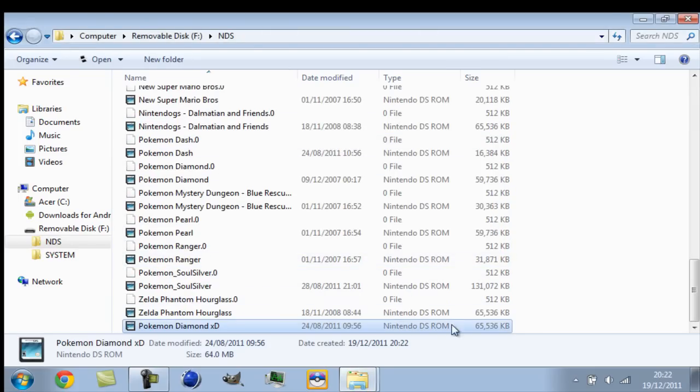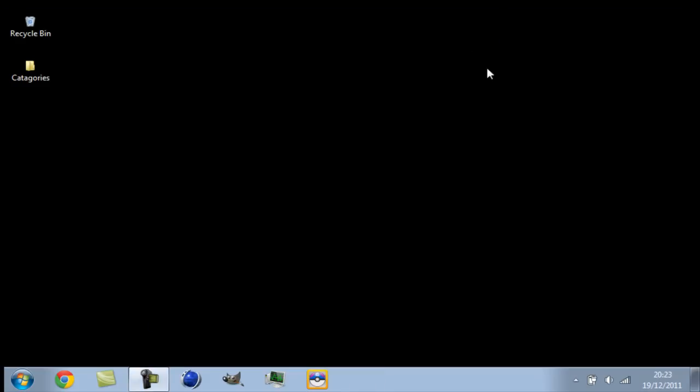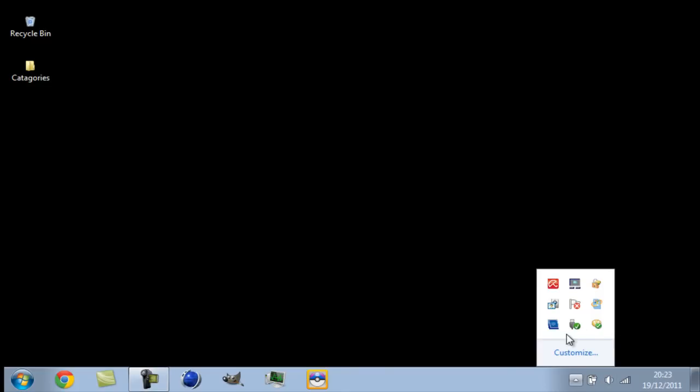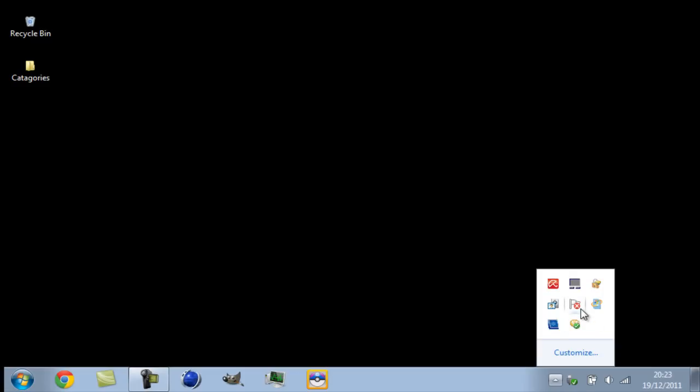You're probably wondering what all these white files are — don't delete them, they're your save files. Once the game is in, press the arrow then right-click the memory stick icon with the tick, press eject USB reader. When it says safe to remove hardware, pull it out so you won't lose any memory whatsoever.